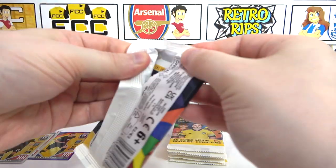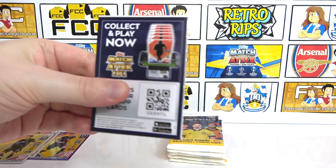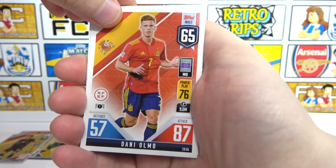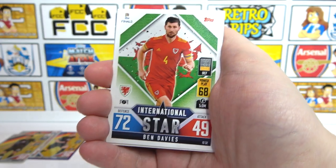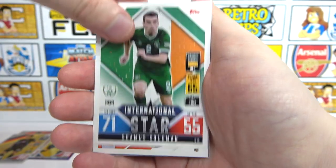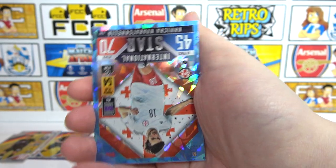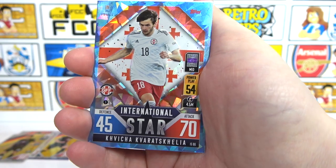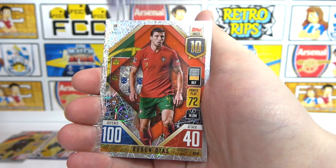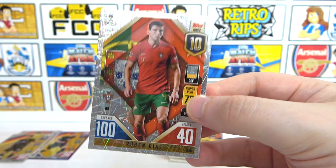My defence isn't looking good. Let's see what we can get in the final pack, let's end with a bang. Then we've got Danny Ormo, Issac, some defenders, Ben Davis, Hansen again, Coleman, Zielinski, Alderweireld. The parallel is a crystal Kvartielia. Milinkovic-Savic first inserts. And the final card is a 100 club Ruben Diaz. We'll use that.